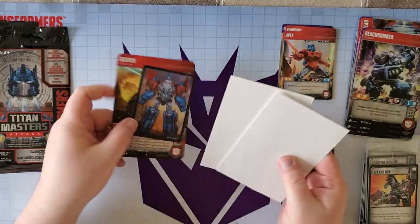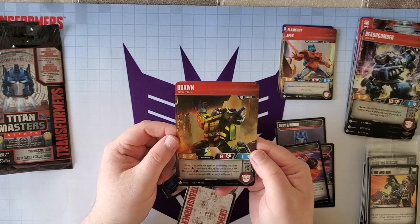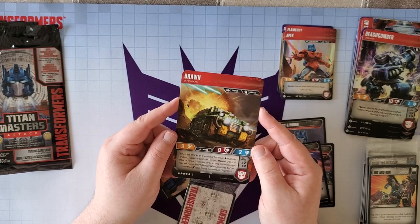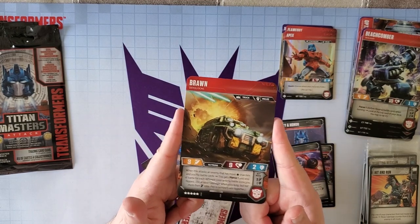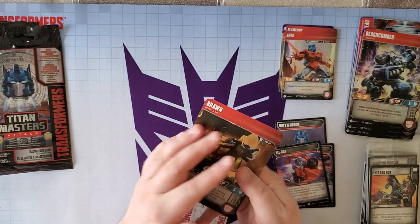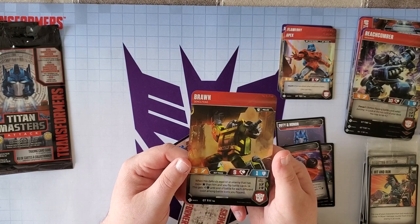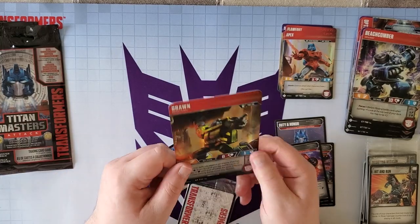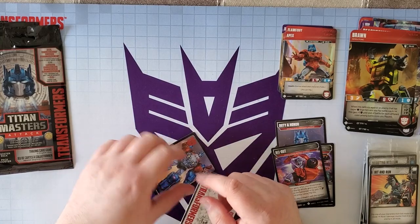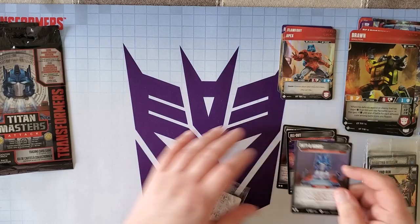Alright, we've got Brawn. He is melee in both modes — he's a truck. When this attacks an enemy with more stars and you flip battle cards, he gets Pierce 1 until end of battle for each different color among the battle icons you flipped. When this defends against an enemy with more stars and you flip battle cards, he gets plus one defense for each different color flipped. Pretty cool character — I think he's going to be a really good staple for decks that need to fill a five-star spot.